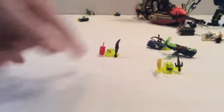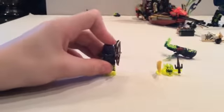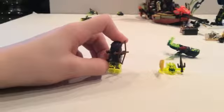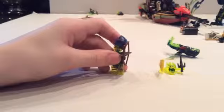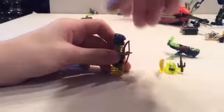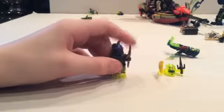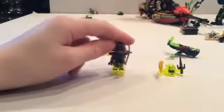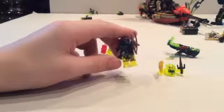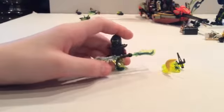Now we're going to look at Soul Archer, who was in another set — the Master Wu Dragon, which I will be doing a review on too. In that set he had a black bow, a knife, and a ghost tail. Here's his head with a different mask. He looks old, with a little green band around his head which reminds me of the Trivius minifigure. Here's his bow, another armor piece like Ghoultar had, and his legs with little bandages wrapped up.